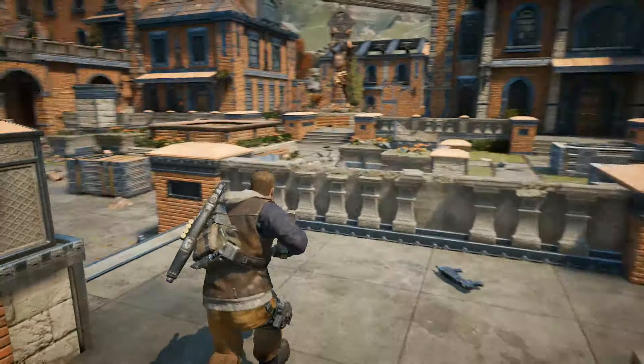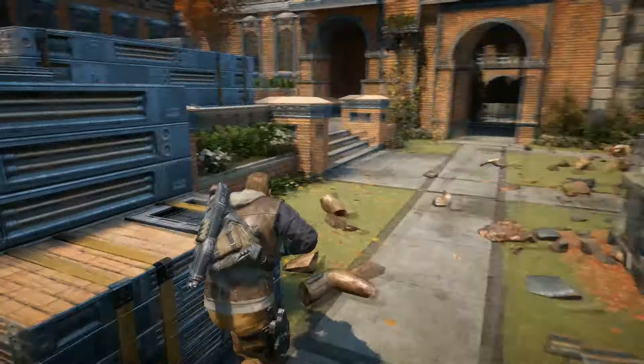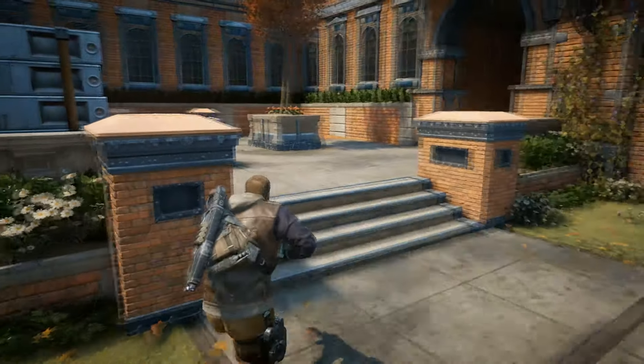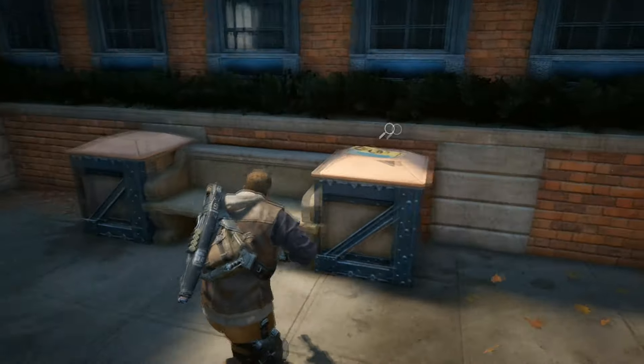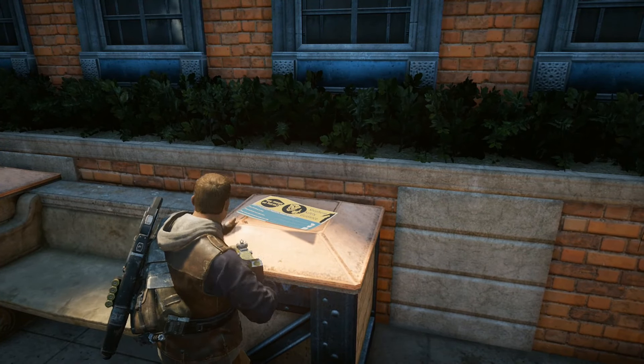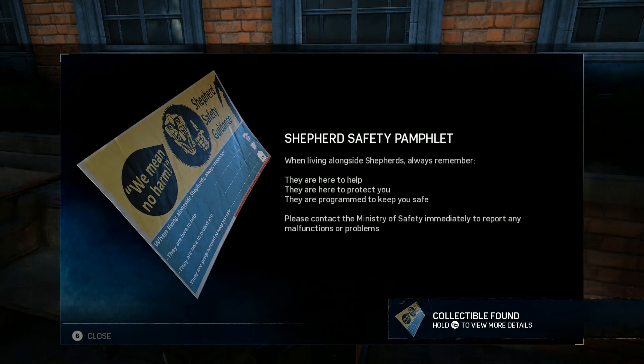For the collectible in chapter three, you're going to get to this little courtyard area where you'll have a big battle. After the dust is cleared, head down here to the right — because you can't go left — get down into the middle area, then head all the way over to the left and you will find the shepherd safety pamphlet, and that will complete the final collectible for chapter three.